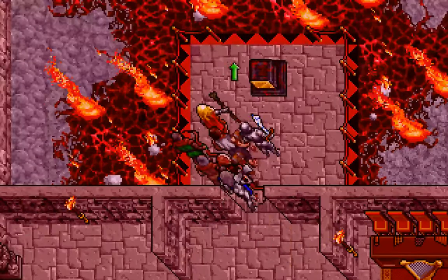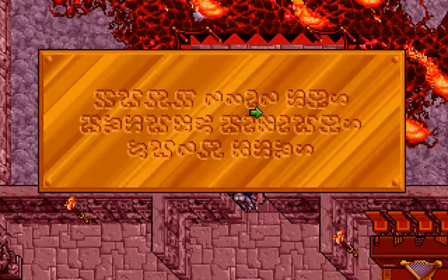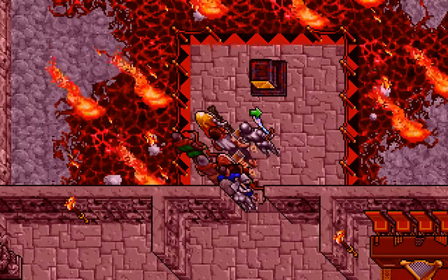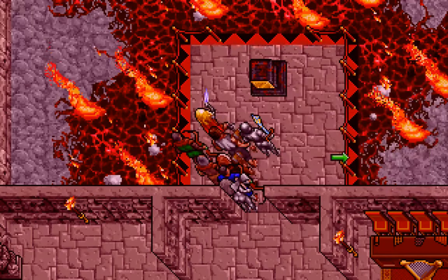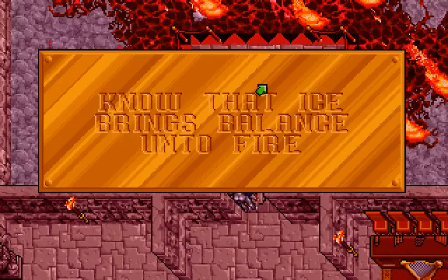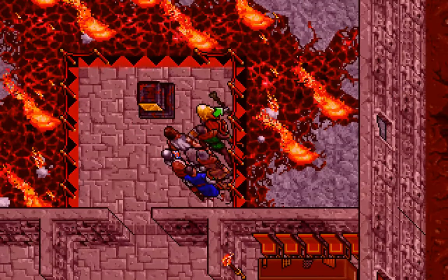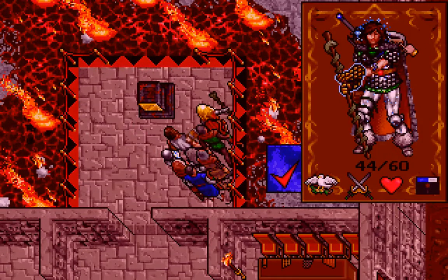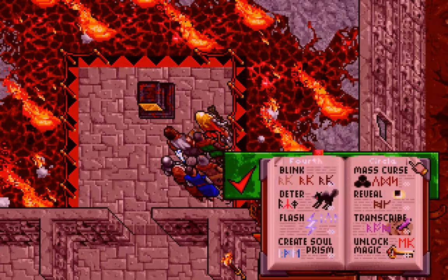Let's head over here first. Let's see what this says — I can't read it. Because of course I can't. Alright, translation. Know that ice brings balance unto fire. Alright, so that's probably why we got that scroll. But let's actually use the spell itself.